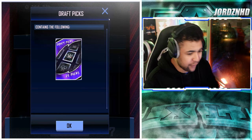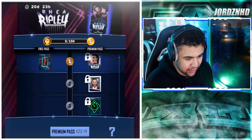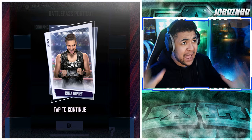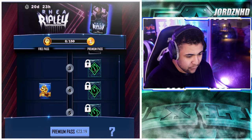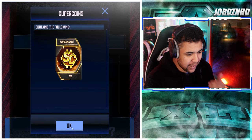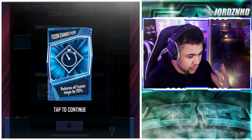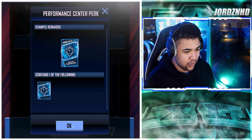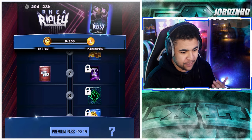On the free pass you get 25 picks at the top. On the paid path, level one gets you the fast Rhea Ripley card. Level two comes with an awesome portrait image — probably one of the best portrait images to date. Level three gets you a PvP, level four gets 300 free super coins on the free pass, and on the paid track you get a bout reducer perk. Level five gets you a performance center perk and level six gets 300 super coins.